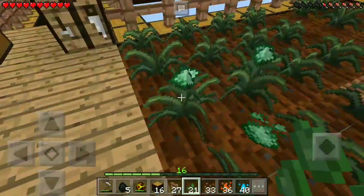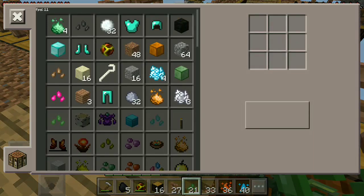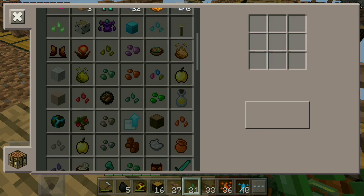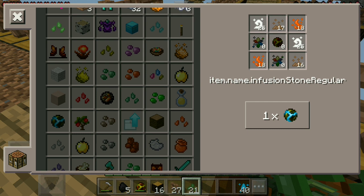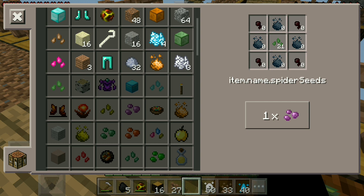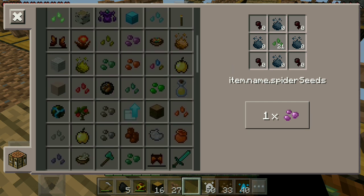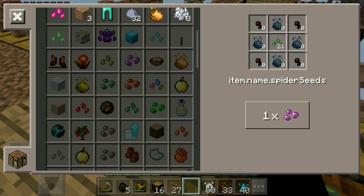We can plant that guy right there and it seems like these guys are growing. We only need one last seed. Let's see what we actually need — I'm pretty sure we're going to need some kind of dye seed. Let me look this up and I'll be right back.